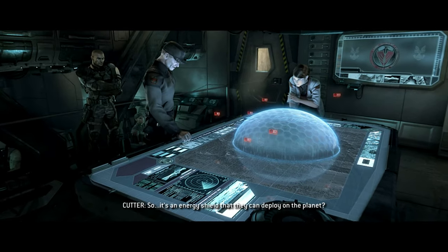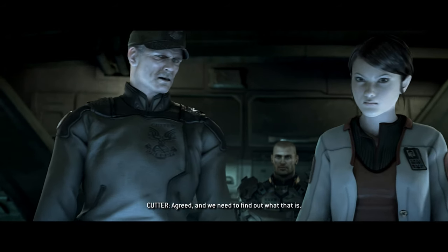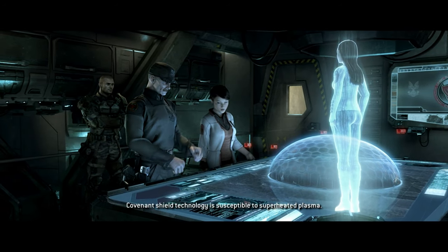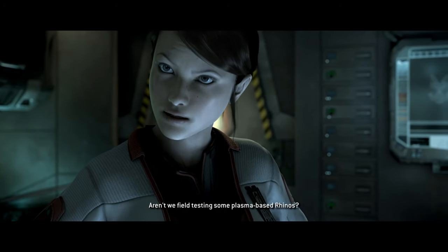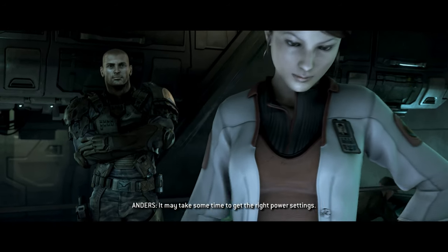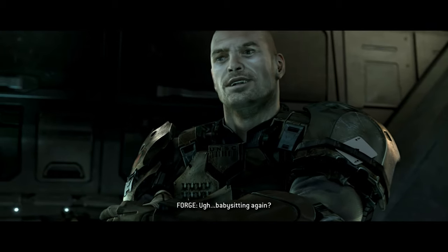It's an energy shield that they can deploy on the planet. Yes, Captain. We can't see through it, but the Covenant are up to something. Agreed. We need to find out what that is. Can we use the ship's cannons and take it out directly? We may destroy whatever's under there. Covenant shield technology is susceptible to superheated plasma. Aren't we field testing some plasma-based rhinos? Pillar of Autumn inventory shows they have some prototypes. It may take some time to get the right power settings. I'll need to be on the ground to do that. Professor, Sergeant Forge, let's get that shield down. Babysitting again?